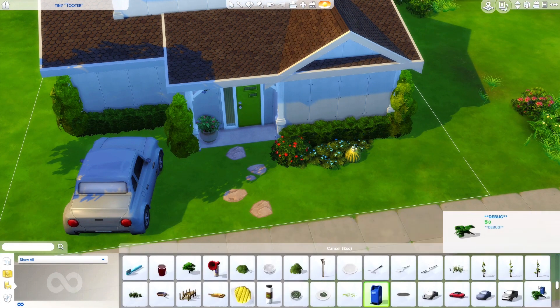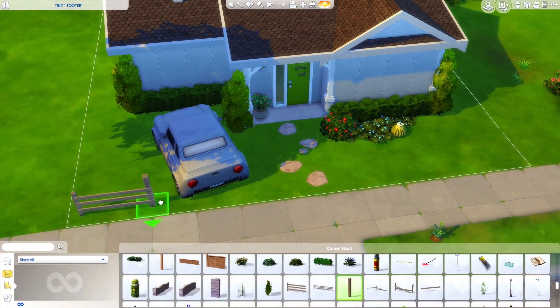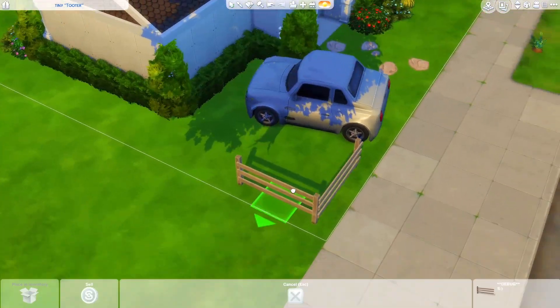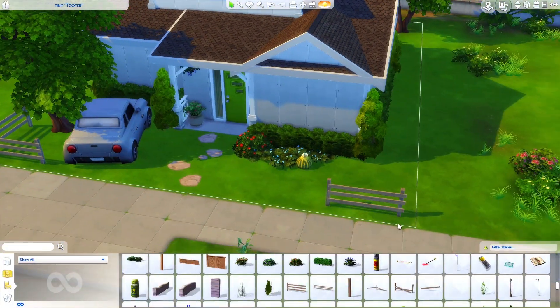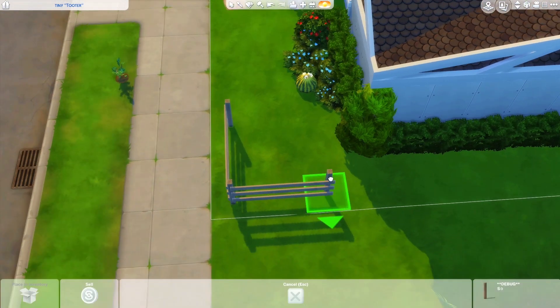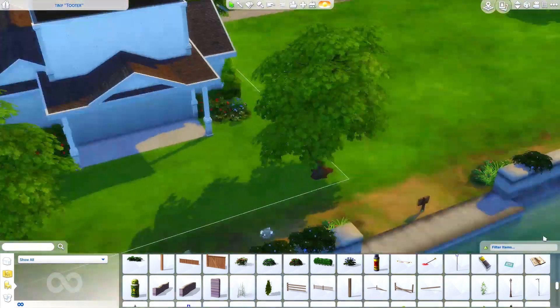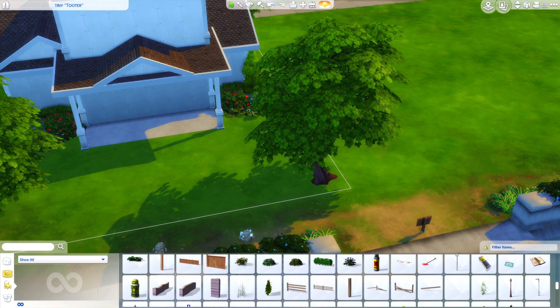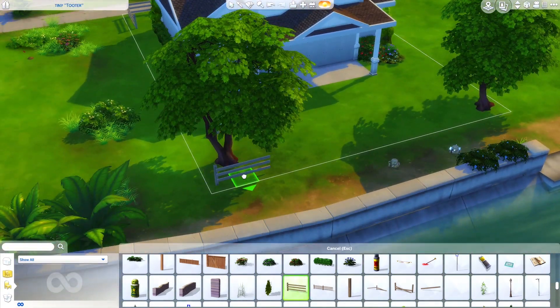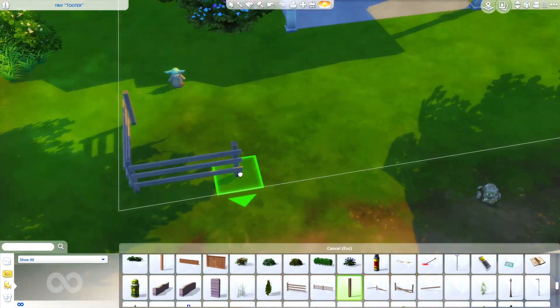The last build challenge I did was more of a tiny home to fit the theme of the Tiny Living stuff pack. I want to do a different one — like who can build the best yellow house, take the shell and go wild. I don't know exactly, but I want to do the ultimate yellow house in the Sims 4.